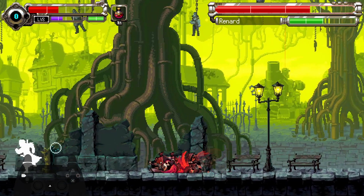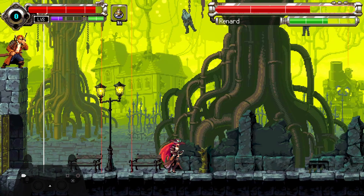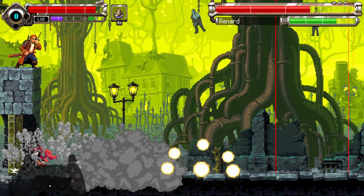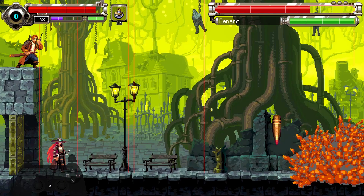The Rinald fight in the outskirts is a bit of a pain. His moveset overall isn't too hard to deal with, but after a bit of time he runs away and calls down mortar strikes, which eats up a ton of time and lets him regen his stamina meter if you've done any damage to it.